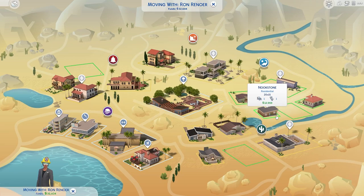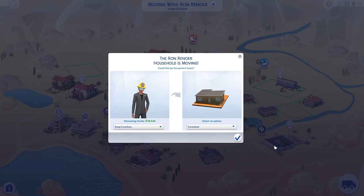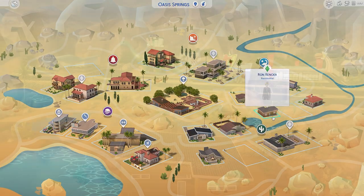We are going to be renovating this house in Oasis Springs called Nookstone. This one is close to our last renovation that we did on Agave Abode. I'm going to try and keep the shape of this house and then go through and only use base game to renovate it.